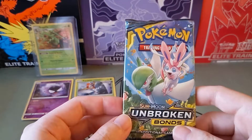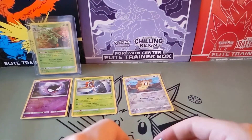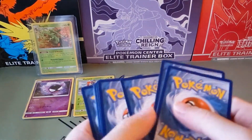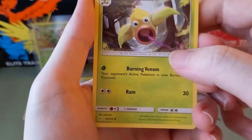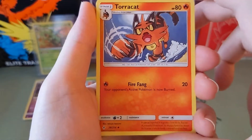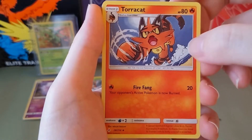Alright, last pack — Gardevoir and Sylveon. Be nice to pull them. Bad open. Is that a squirrel? Code card. Two, three, four. Steel energy. Weeping Bell — it's like throwing up, or attacking, but man it looks like it's throwing up. Surprise box with a Gengar. Tauros, nice — I like the clear skies kind of view.